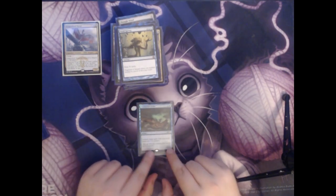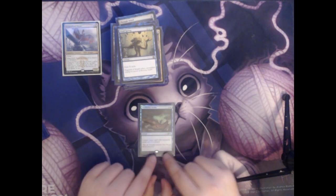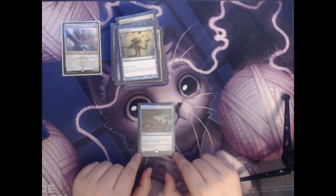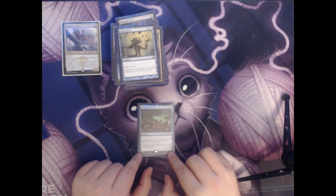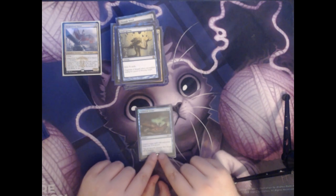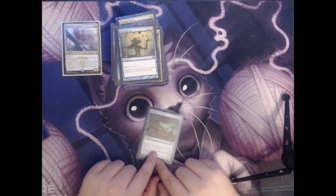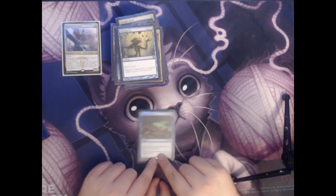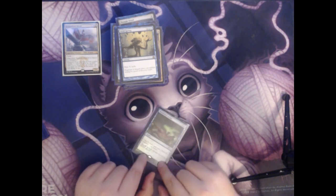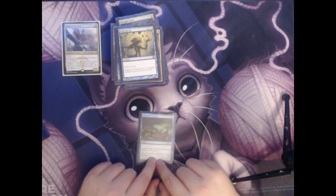Next we have Disdainful Stroke. This is a single colorless and a single blue mana for an instant — counter target spell with converted mana cost four or greater. In Commander you're very frequently going up against big spells and big commander creatures, so this is usually a very versatile answer for whatever you need to counter that could be really large and threatening.